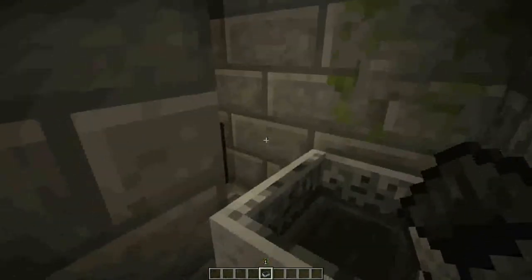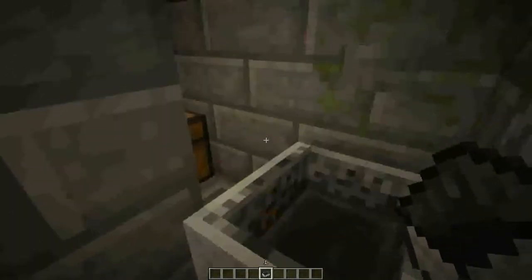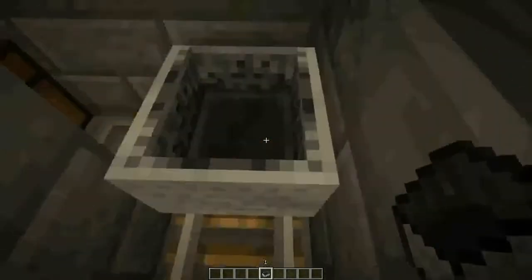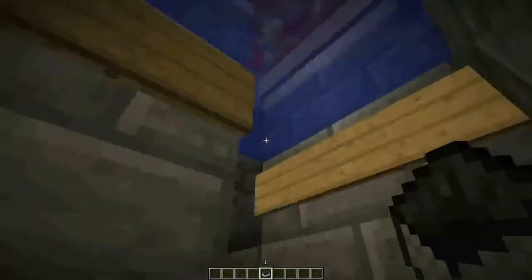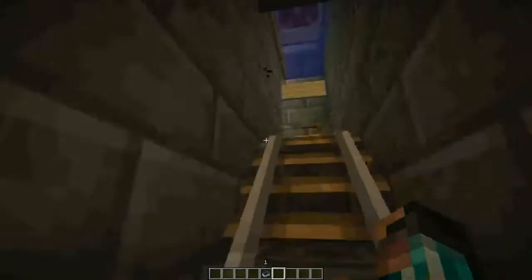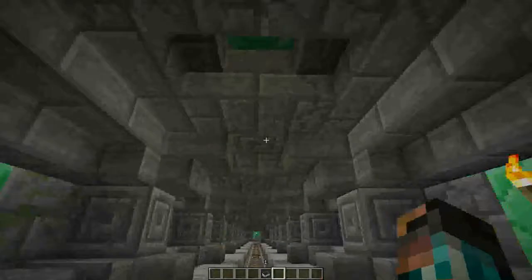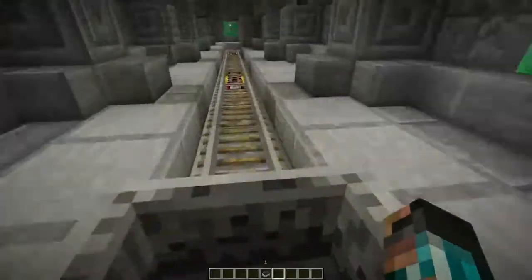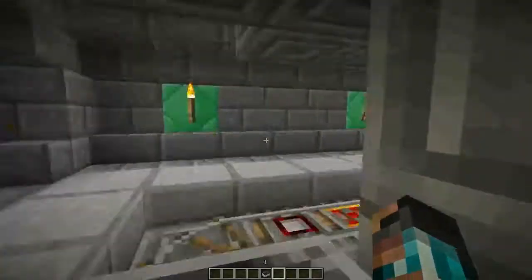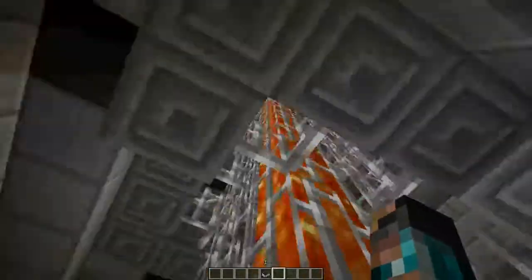That block right there and that block right there will come out, hiding the chest, making them trapped in here with only one way out — and that's up. And they will die if they go up. Let's test this out. Press it, you'll see that close. I'll see you guys when we get to the top. This is just gonna go for a while.